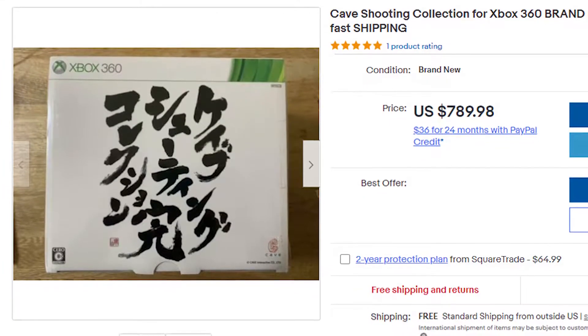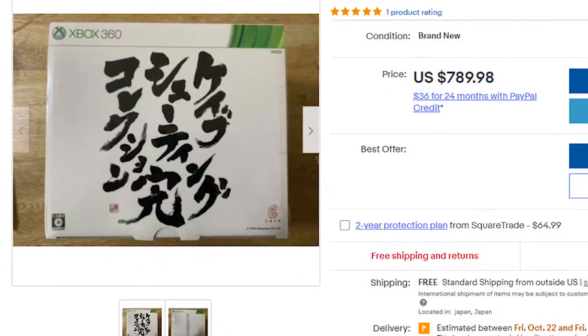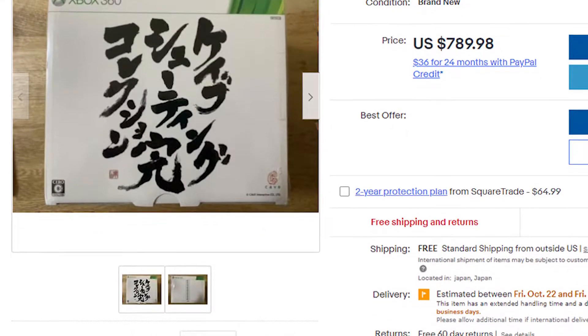Cave has been around a long time. They have perfected that shoot-em-up, cute-em-up genre, and they've been around since 1994 and are still putting games out today. A lot of these classic arcade games from the mid to late 90s are now being ported over to new-gen systems. There are some bundles out on Xbox 360, Xbox One, and PlayStation 4, but they are definitely going to cost you a pretty penny. There's a Cave shooting bundle on Xbox 360 that is skyrocketing in price right now. So before you make that investment into the bullet hell world, make sure you do some emulating first to make sure you even like the genre.